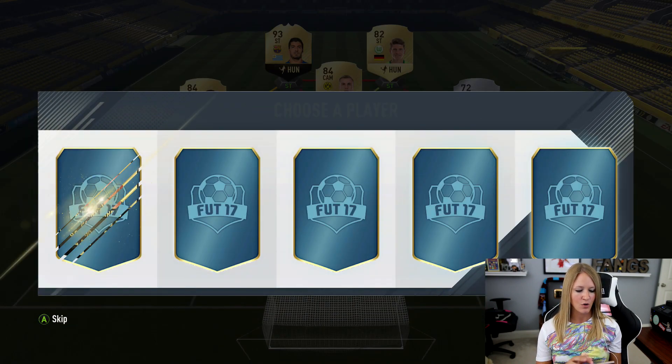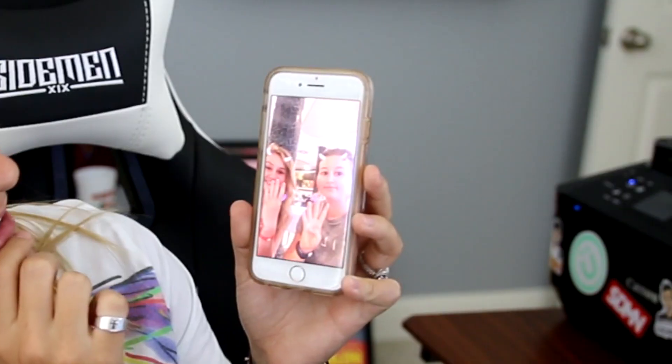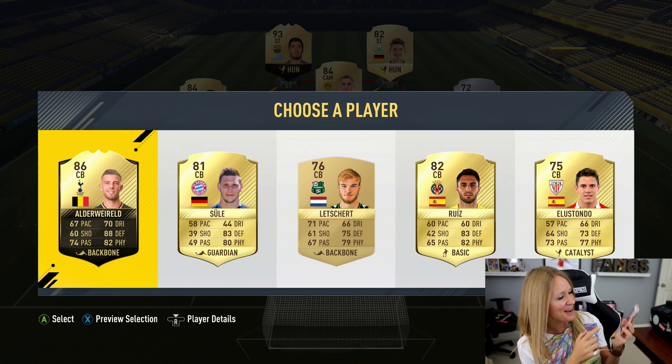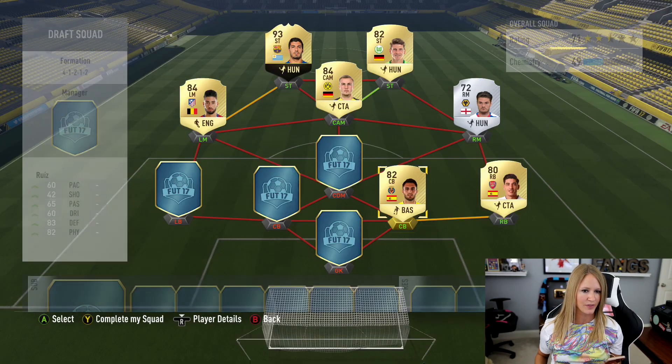For the first center back, we have H.K.L. Saunders — she said four with flames. So we're going to go ahead and get Ruiz. Ruiz is going to join the team.